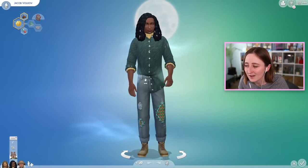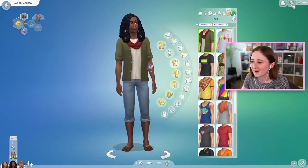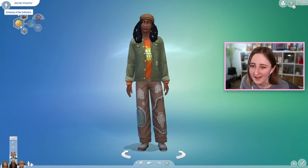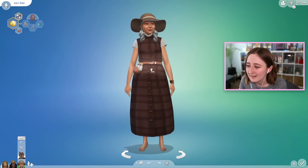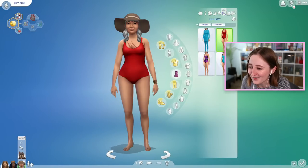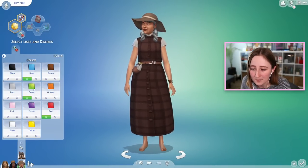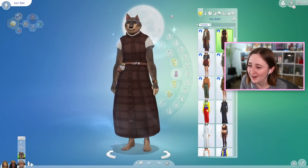Here's Jacob, his son - we saw this sim on the cover and stuff before. He looks pretty cool, I'm so impressed by the CAS in this pack. And then this is Jacob's werewolf form - kind of cute! He's a vegetarian and outgoing with the emissary of the collective aspiration, likes cooking and guitar, and enjoys the color green. And here's Lily, who's also a part of the collective. She's an elder - look at her little outfits! She's a foodie, cheerful, loves the outdoors, likes fishing and handiness, and her favorite colors are blue, green, and red. I'm so glad they actually added likes and dislikes to these sims. And here's Lily's werewolf form - she's actually really cute!